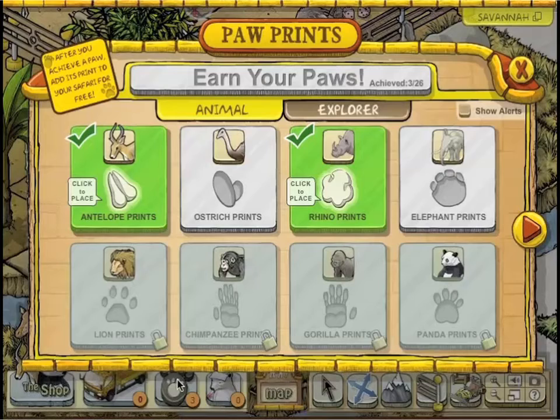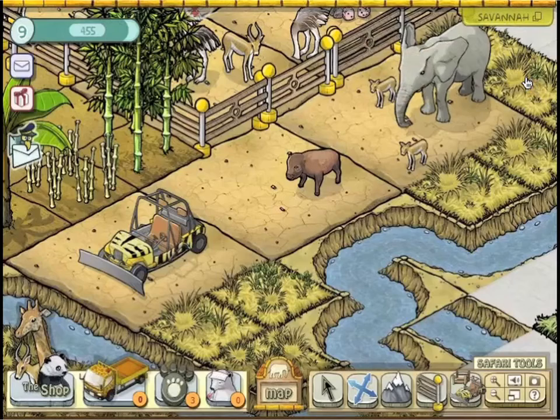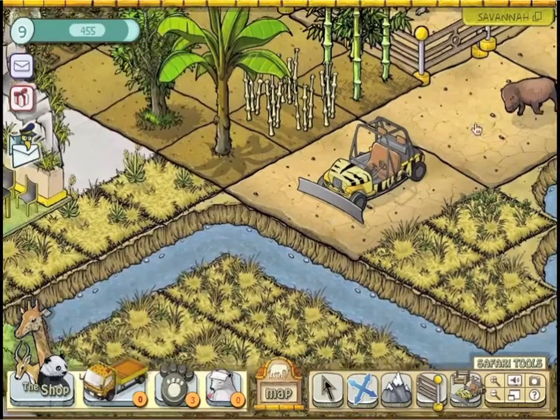Along the way, you'll earn paw prints and explorer badges and get rewarded with paw tracks you can use to lead visitors to your animals. But you're not just raising animals — you've got a safari park to maintain.